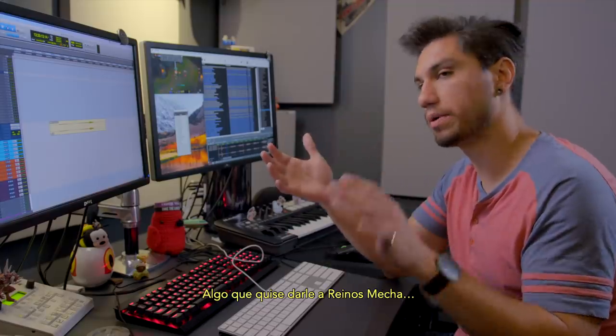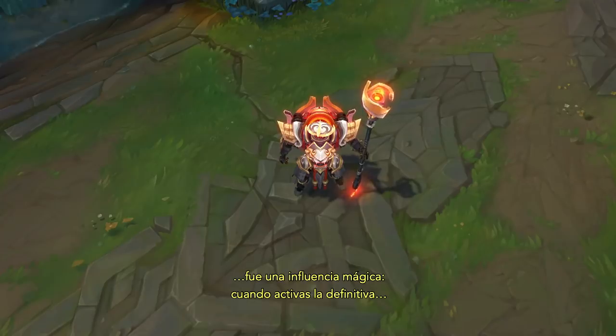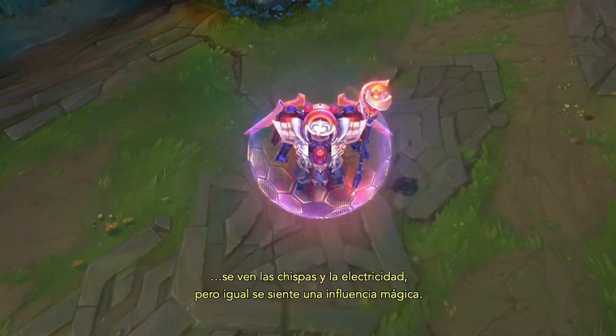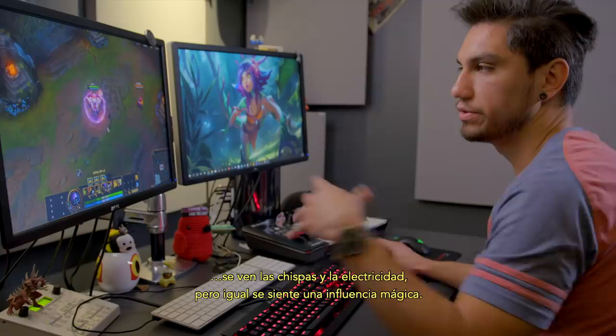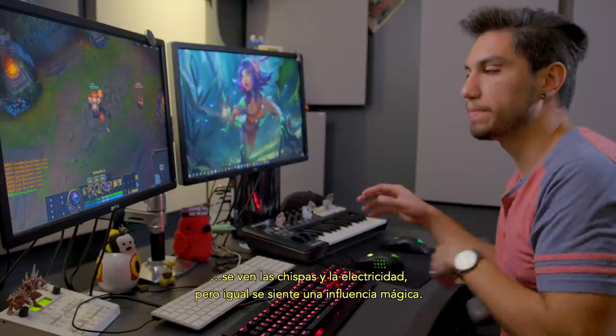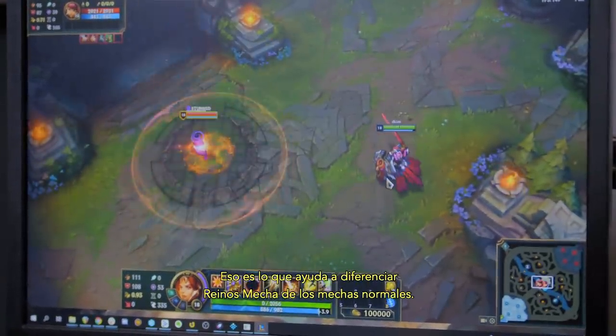One of the things I wanted to introduce to the Mecha Kingdoms is kind of a magic influence. When you toggle his ultimate, you get the sparks and the electricity, but you still feel like there's magic that's influencing the ability. That's what helps separate the Mecha Kingdoms from the regular Mecha.